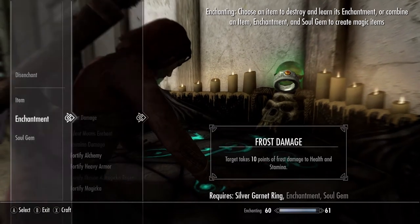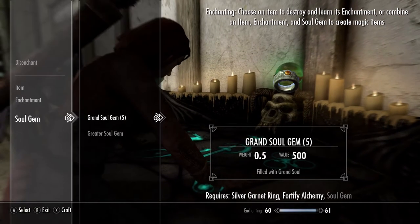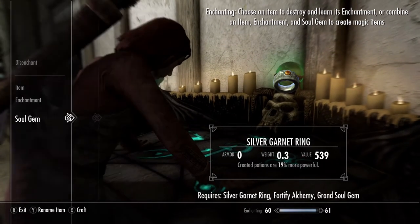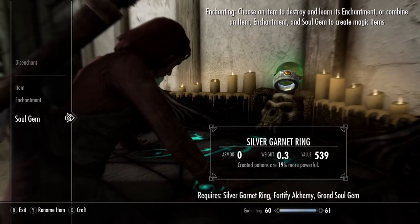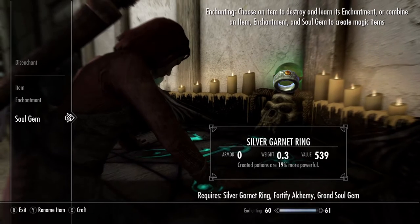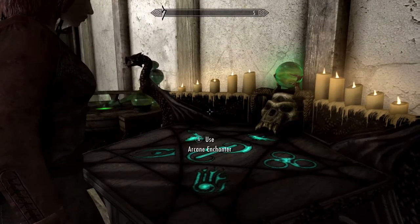To increase your Enchanting skill, under items select your Iron Dagger, under enchantment select your Lunar Enchantment, and under Soul Gem select the Petty Soul Gem you purchased from Farengar. Press X to craft the item. You can sell these items, and after you're done use the money to repeat the buying process from the shop owners.